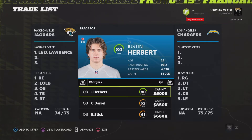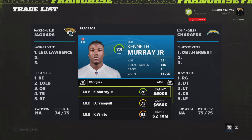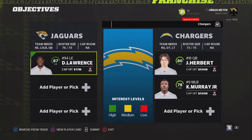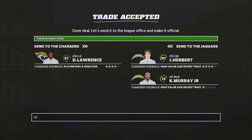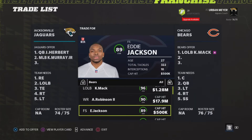Then you're going to want to flip Demarcus Lawrence to the Chargers for Justin Herbert and Kenneth Murray Jr. Quarterbacks have so much trade value in this game. Even an 80 overall quarterback like Justin Herbert has so much trade value. But we just trade Demarcus Lawrence for him plus Kenneth Murray.